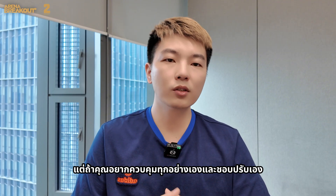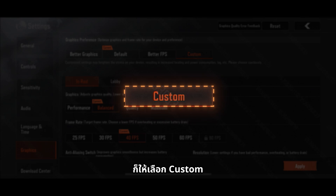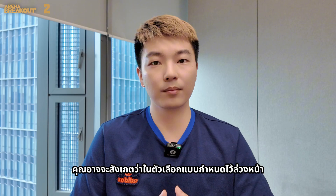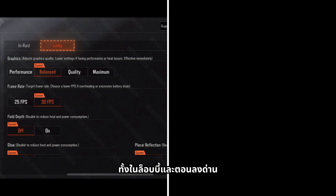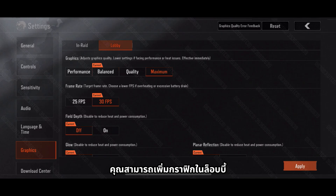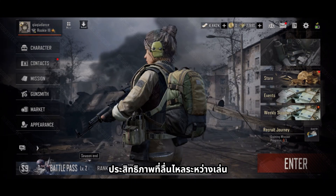But if you want full control and prefer to customize things your way, choose the Custom option — it lets you adjust the balance exactly how you like it. You might have noticed that in the preset options, we separate the graphics and frame rate settings for both lobby and in-raid. So you can boost the lobby graphics to make your character stand out while prioritizing frame rate during raids for smoother in-game performance.